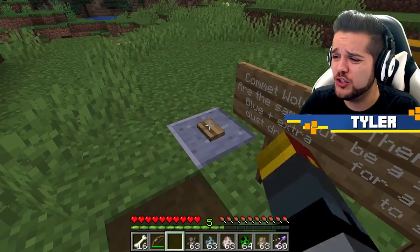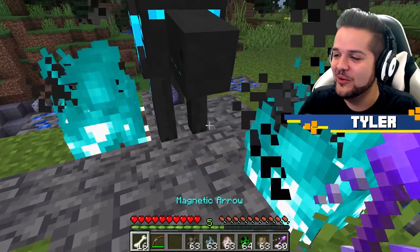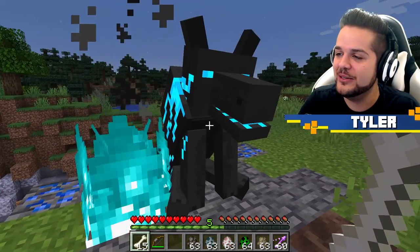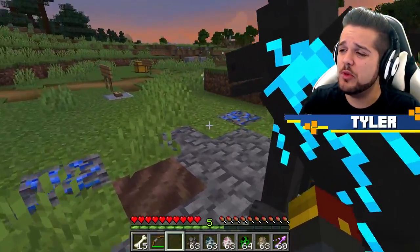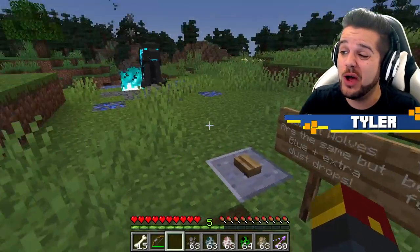There are comet wolves too? Of course there are. Look at this! I see the baby inner wolf in you. He's so friendly looking. Comet wolves are the same as meteor wolves, but they do come with more magnetic dust when they land and they're a little bit rarer when they show up in game.